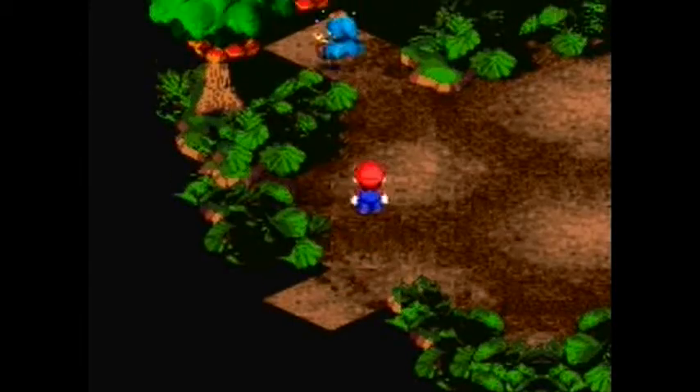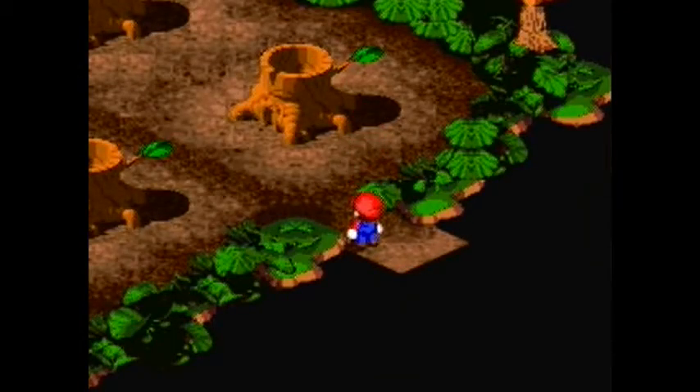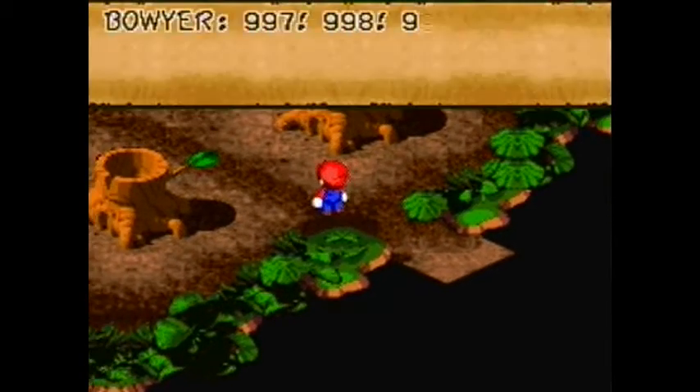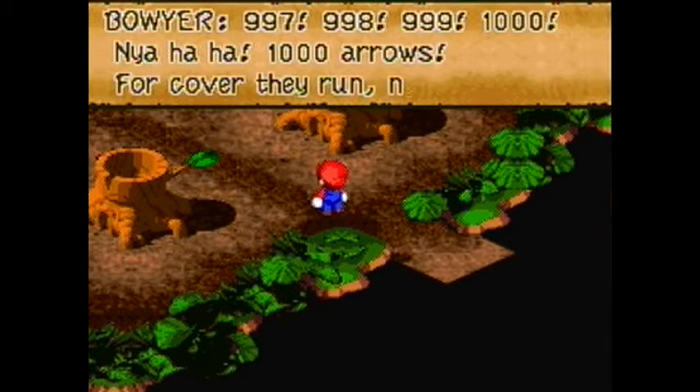Mainly just follow Geno. There's only one time where you ever don't see Geno, and in that occasion — which is only once — you go right, from Mario's perspective. So if you do what I told you to do, you get here. 997, 998, 999, 1000. Yeah, 1000 arrows!